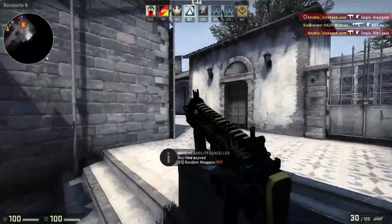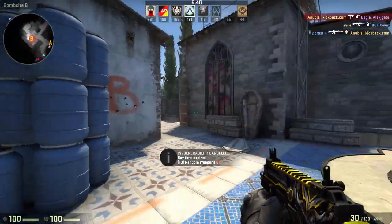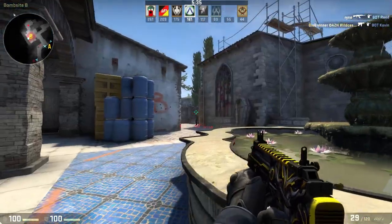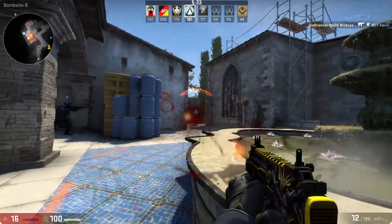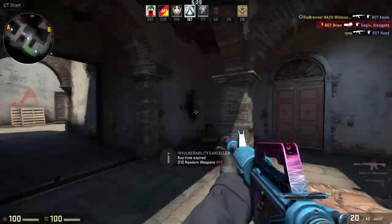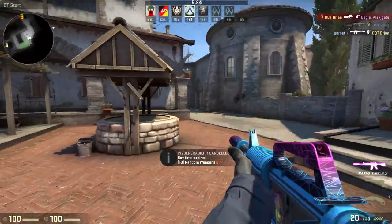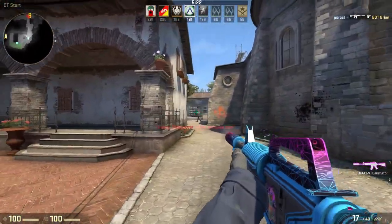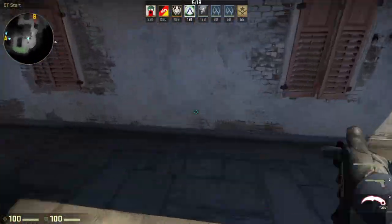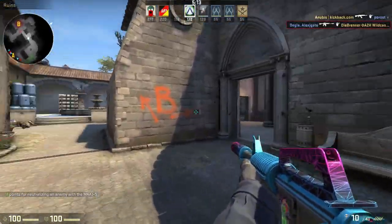The more supported idea is that ranks have a range of points associated with them, so instead of just 1000 points for MG1, it could be between 750 and 1250. This is similar to the Glicko system. The range moves up and down depending on how many games you win, but the key difference is that the longer you stay at the same rank, the smaller this range becomes. This is because the system considers that rank to be the most accurate fit for you, narrowing down what your ELO points could be.